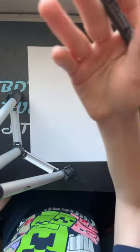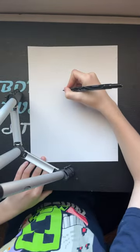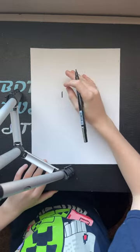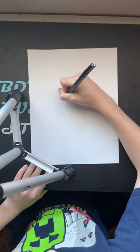So we're gonna take our black — the Sharpie or whatever you got, you can use a pencil — and we're just going to make a line up, just like that. And we're gonna make his little beak first. So now we're just gonna go a diagonal line down.